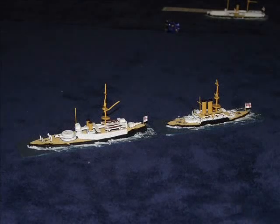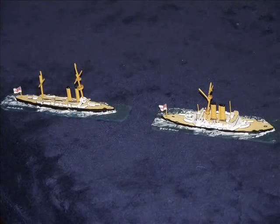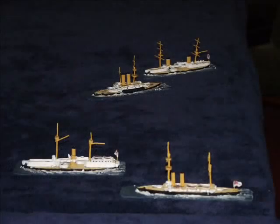Here are some French torpedo boats patrolling off Brighton Pier. The first Royal Navy squadron starts to come on, led by HMS Victoria and Camperdown, with Edinburgh not quite on the table yet. We then have a Royal Navy squadron coming in from Portsmouth: the Bembo, the Ajax, and the Aurora.